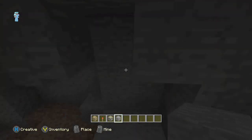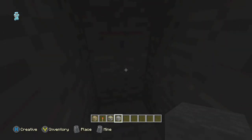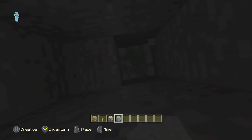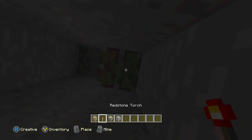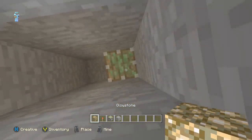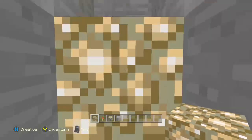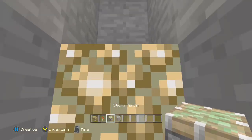I'm down in a cave. I'm just going to dig out a little bit, cover my hole, dig up two, and then dig down two. Place the sticky piston there, place the sticky piston there. Then glowstone on top. Just place the sticky piston with a glowstone on top of it — the glitch is already pretty much done. That's all you do.